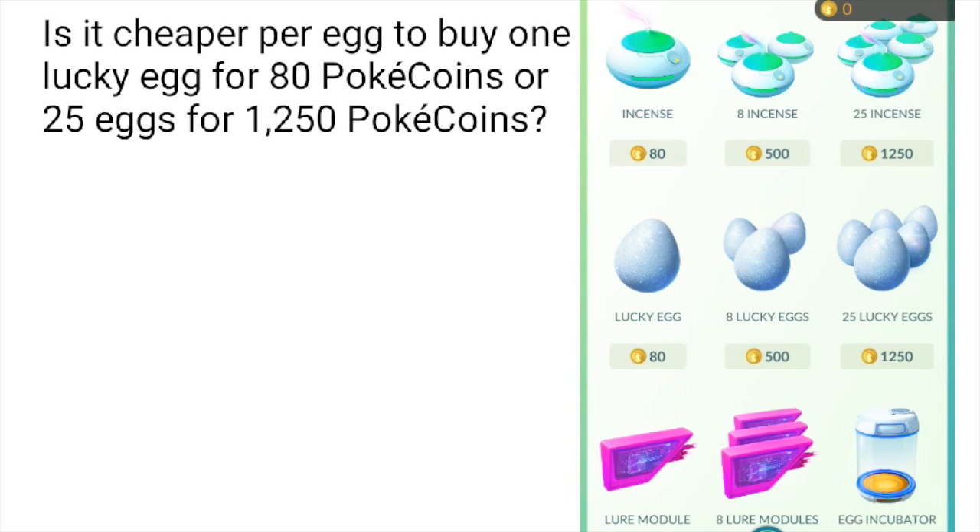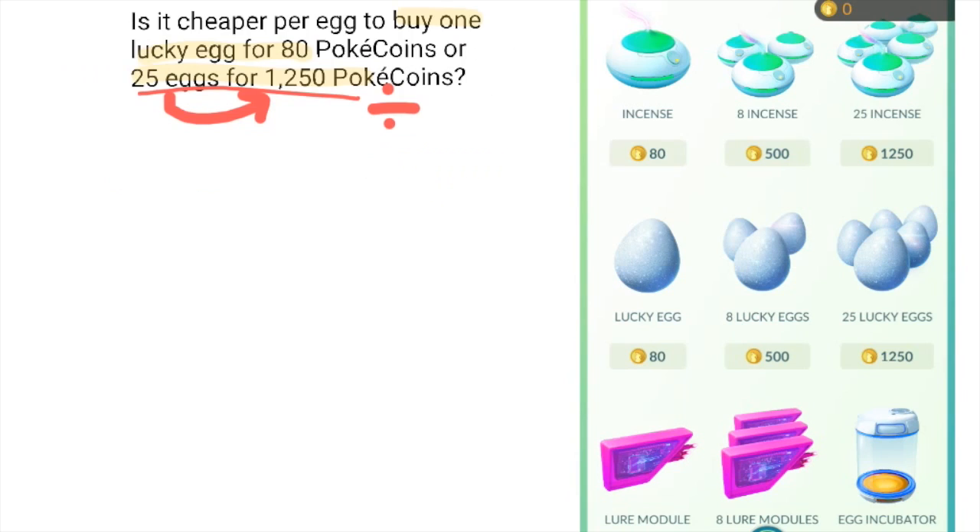Is it cheaper per egg to buy 1 lucky egg for 80 Pokecoins, or 25 eggs for 1250 Pokecoins? You know the price for 1 is 80, but if we buy 25 we need to find the price for just 1. So we're sharing the price of 1250 for all 25 eggs — we want to know what that's going to be for just 1 egg, so we're going to need to divide.